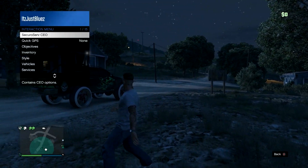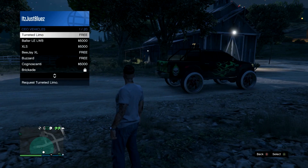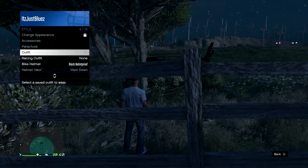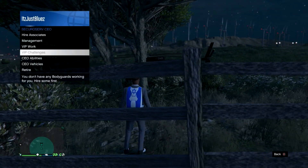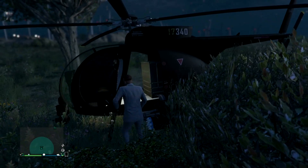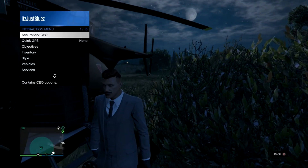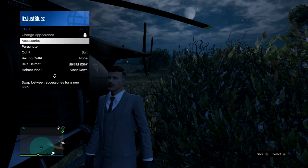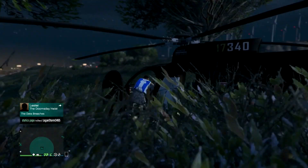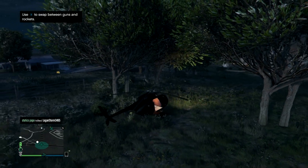Once you're outside your bunker, go to Securoserv vehicles and order yourself a Buzzard. Once the helicopter arrives, get inside and then exit right away. Then go to your style, go to Parachute, and put your parachute on. Then fly over to your Arena Workshop, but make sure you do not go inside — stay in your helicopter hovering above the Arena.